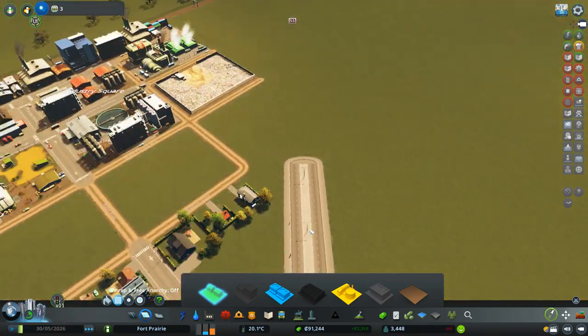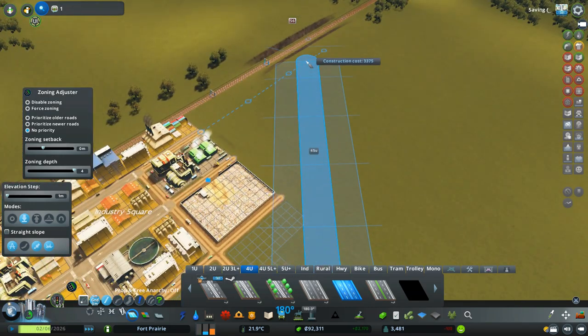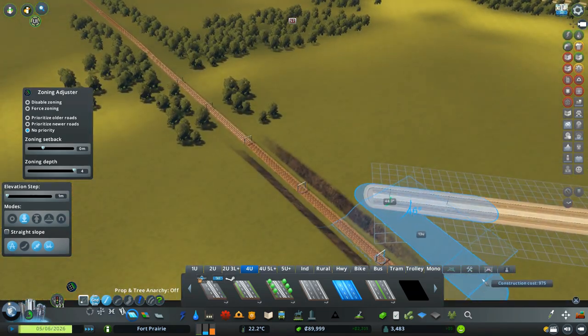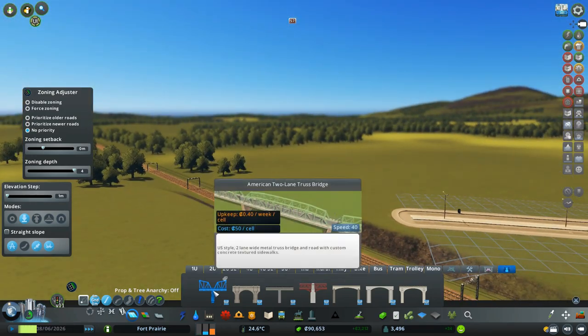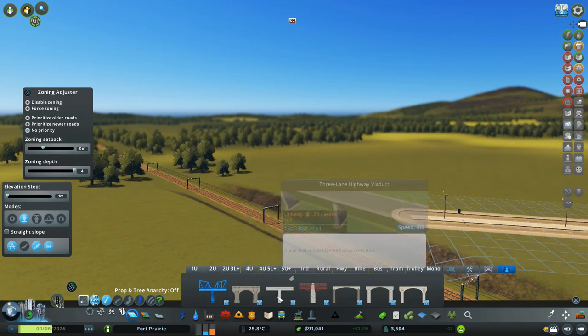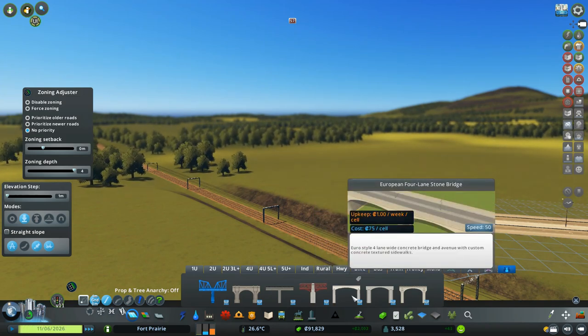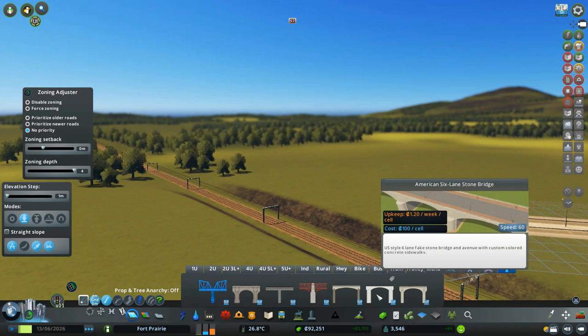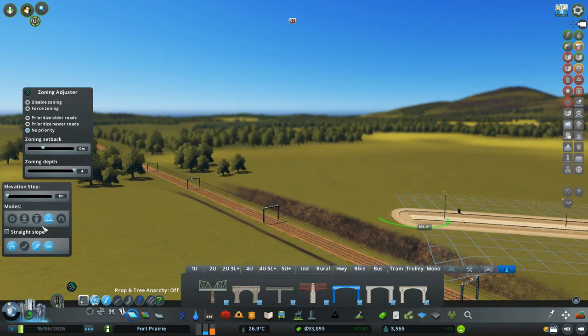Now let's grab the avenue and upgrade this entire road. We'll bring it to this point, then put it into bridge mode. Let's take a quick look at the bridge options — there's the European stone bridge, the highway viaduct, the truss bridge — this standard one is probably going to work best.